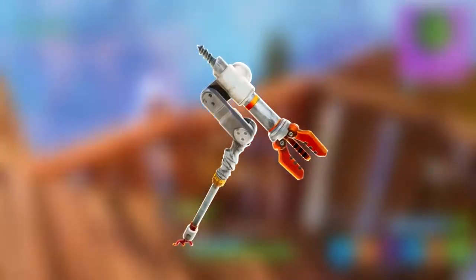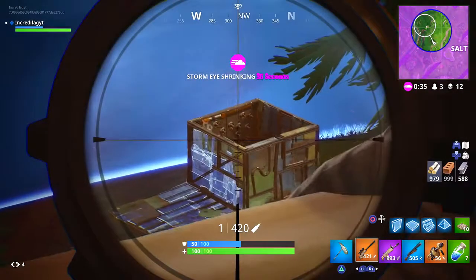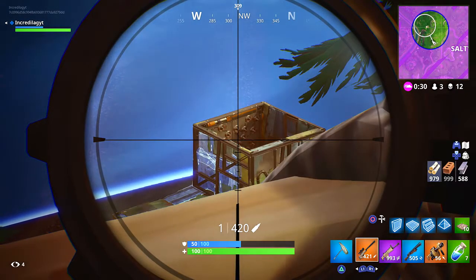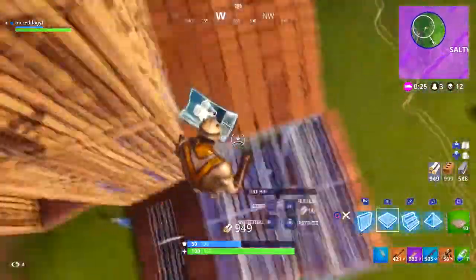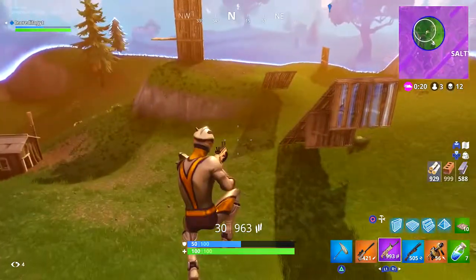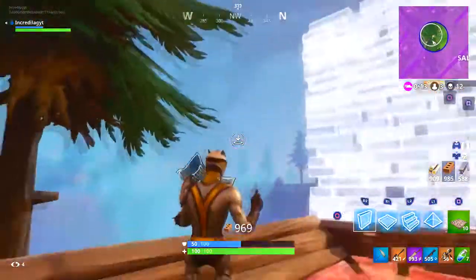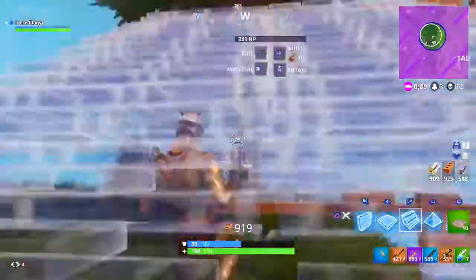Next we got the Eva. Unfortunately, I don't think this skin can be unlocked anymore. It's super cool — it's one of the few harvesting tools that's not only free but also animated, moving around randomly while you're playing. The only way to have unlocked this harvesting tool was in Season 3. It's kind of like the Lollipopper — as long as you leveled up to the required level, you got the Eva for free.